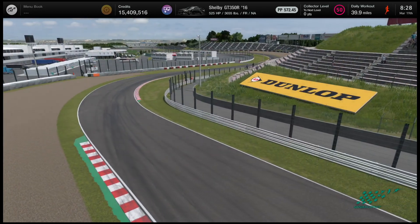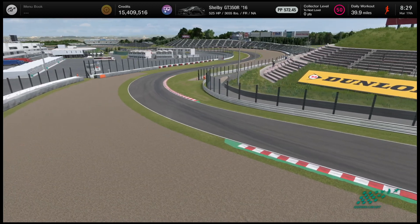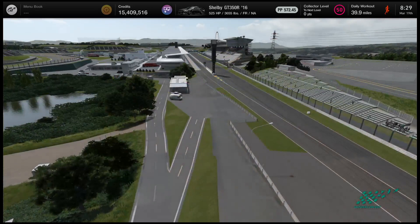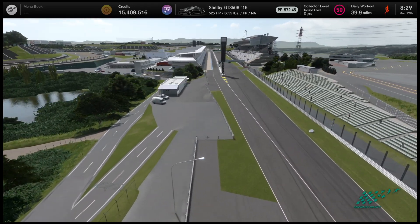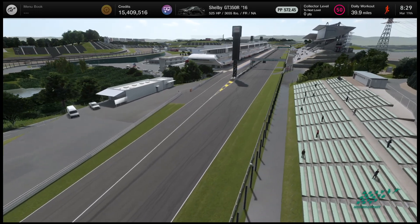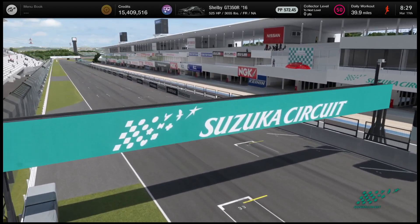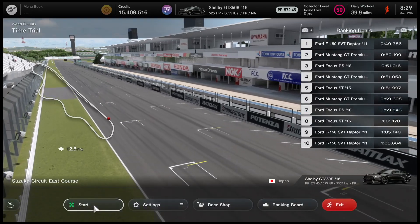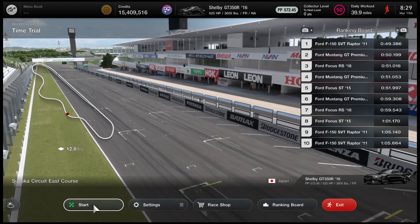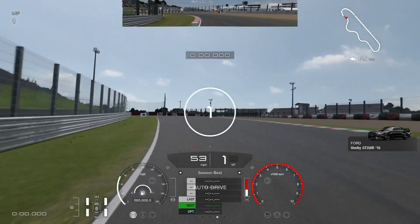As always, we're going to drive the GT350R in its stock form from the dealership, and I have another one fully modified and ready to go. We're doing three laps around Suzuka in the stock car. The 2016 GT350R comes with 572 performance points, 525 horsepower, and weighs 3,600 pounds — naturally aspirated, front-engine, rear-wheel drive. Over on the leaderboard, the fully modified SVT Raptor is currently leading at a 49-second lap.